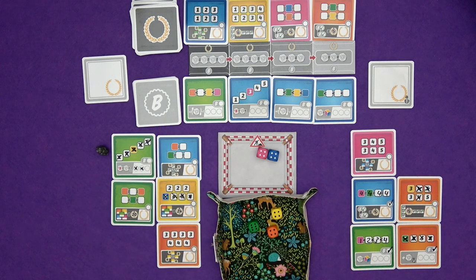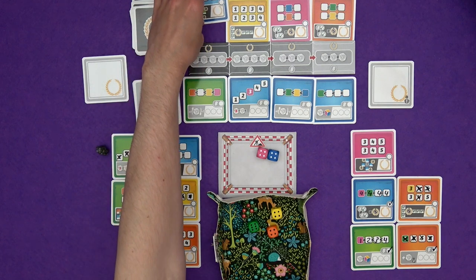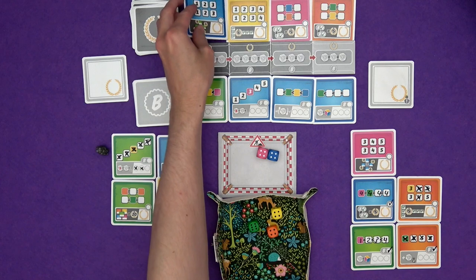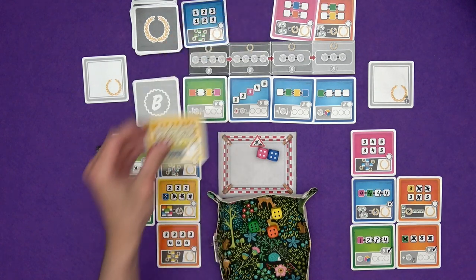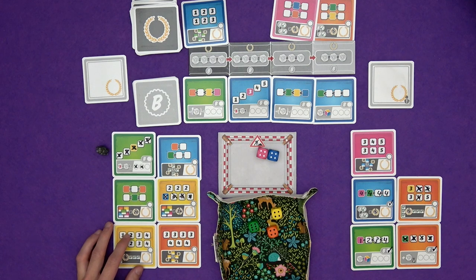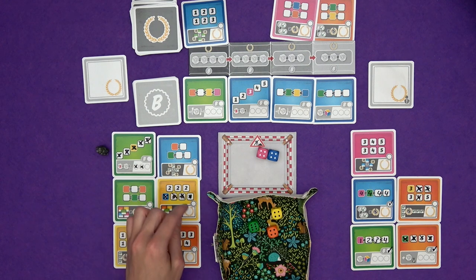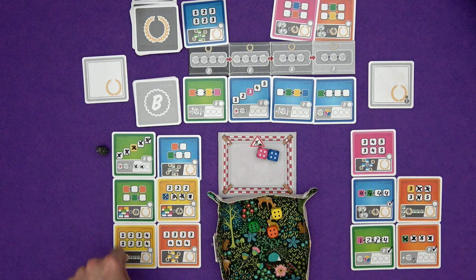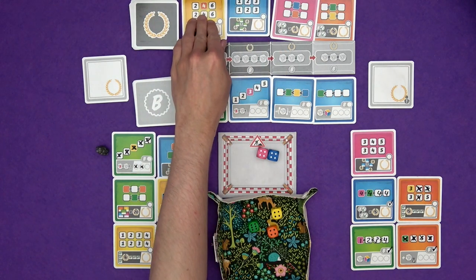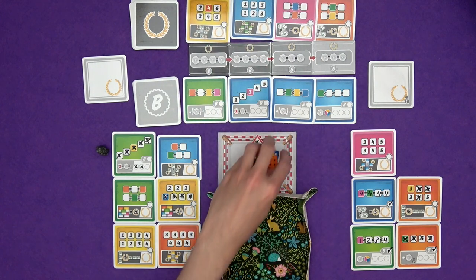And he can take another card — any card again. He's going to grab this yellow one, because this can go quite nicely here and would give him extra points for completed rows and columns like mine. But this one's worth six points because it's a bit harder to fill in. Yeah, he's just going to fill up on cards as much as he can. So it's back to me.